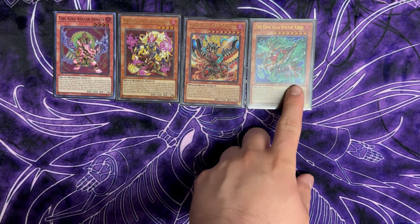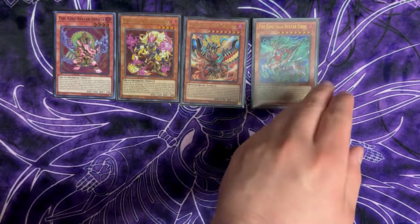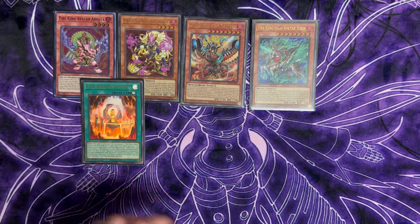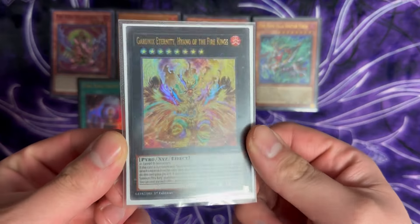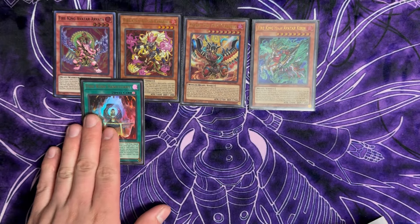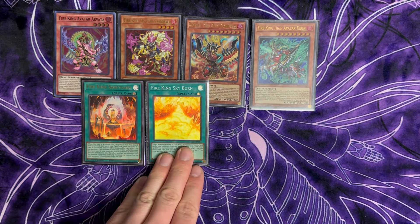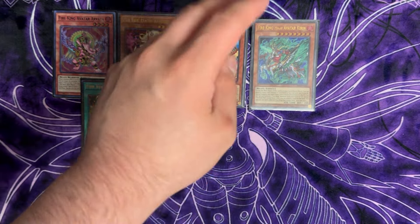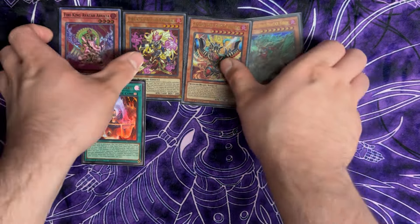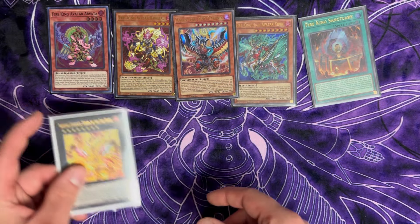So you have a monster gate, a spell and trap gate, and Garunix — a removal that summons itself out. On summon, it destroys normally the Kirin, which can then summon out another fire from the graveyard and destroy a card on the field. It can be any card and is non-targeting, which is also very important. You can also tag out from the hand with Garunix to dodge things like Impermanence, which is important as well.